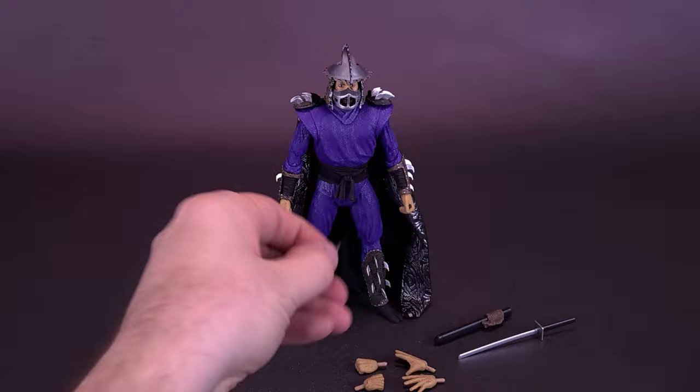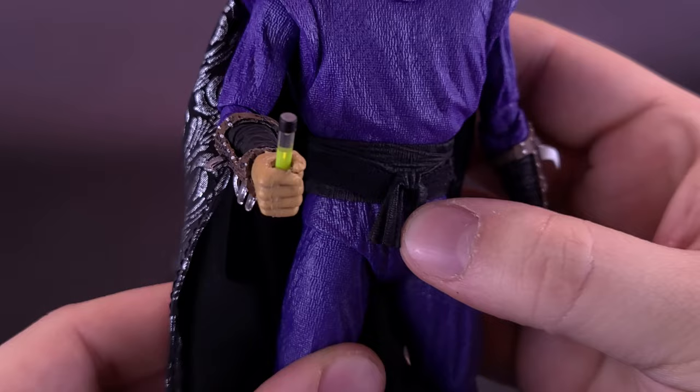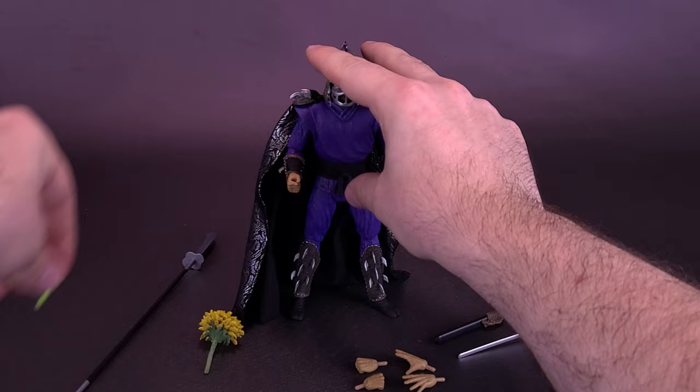If you prefer your version of mutagen ooze a little bit smaller, you also get a tiny little vial of it that can fit into Shredder's hands — promise, I'm not making this stuff up. He can hold it fine. Yes, it's a strong contender for being lost, but for the time being, knock on wood, we're not going to lose it. Anyway, let's go ahead and take that out of his hand and put it to the side.